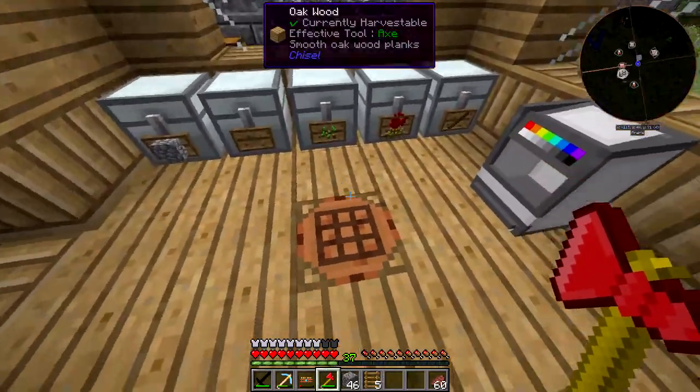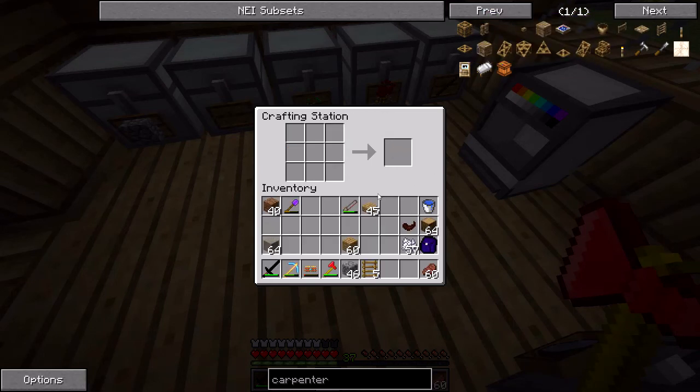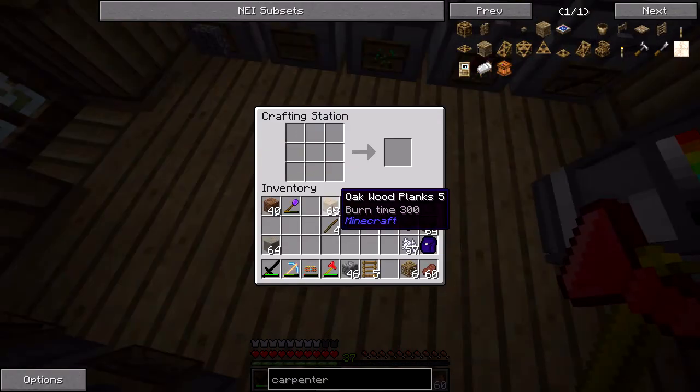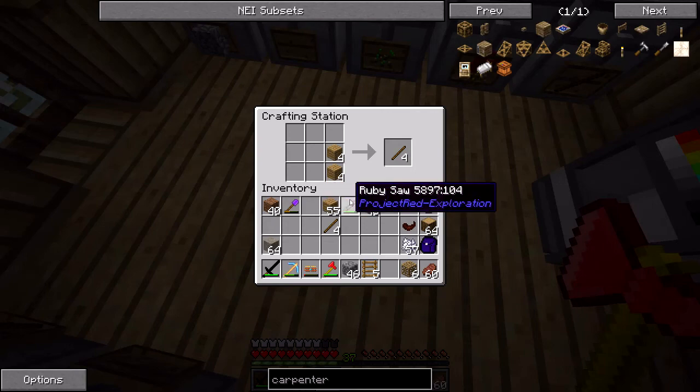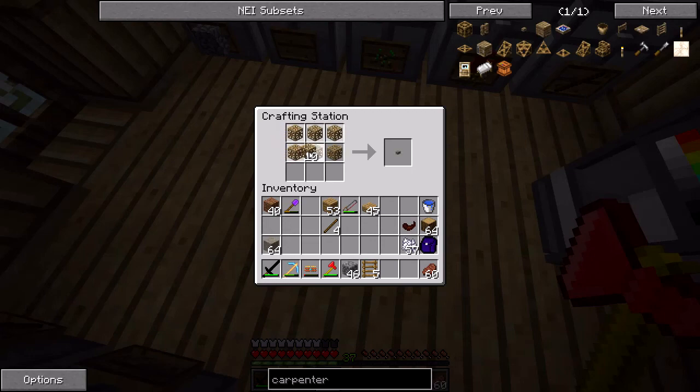The Carpenter's Blocks mod has its own equivalent to a trapdoor — it's called a hatch if you're having trouble finding it. Let's see how this is made. We need six carpenter's blocks. I have one, so we'll need to make some more. Let me actually make a few more carpenter's blocks. And here we go — a hatch.